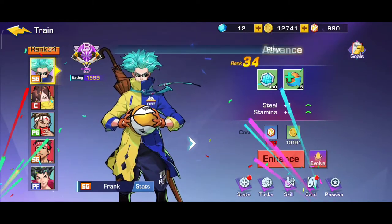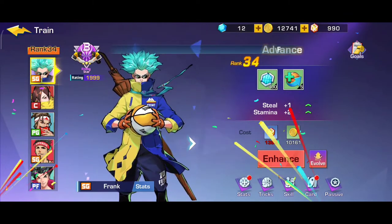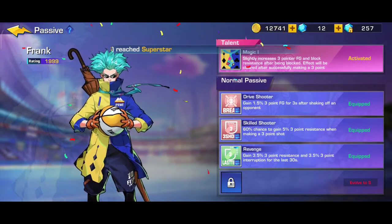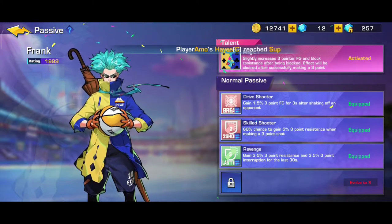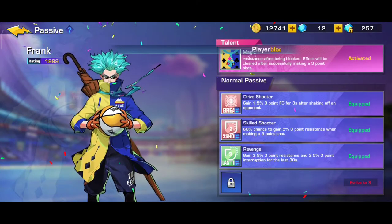Kemudian yang penting lagi itu adalah pasif. Pasif ini kenapa saya katakan penting guys? Di sini kita lihat skill pasif saya atau skill talent saya - itu sudah aktif. Skill talent dari karakter legend dari saya sudah aktif. Jadi skill talent saya itu meningkatkan 3 point field goal kita, dan block resistance pada saat kita kena block guys. Jadi ini otomatis aktif pada saat kita di-block. Harusnya sih jangan sampai di-block haha.